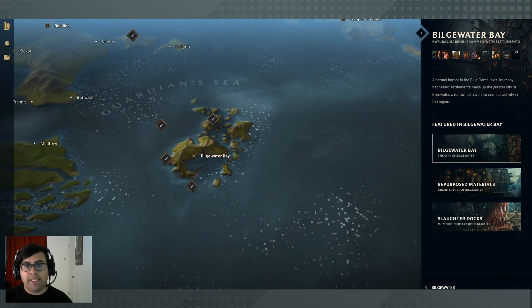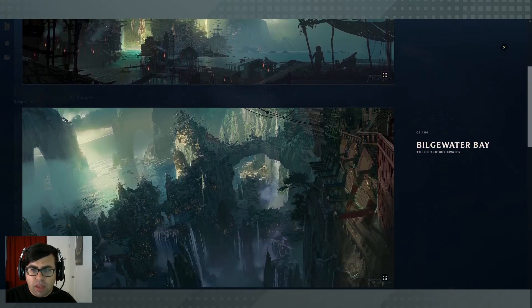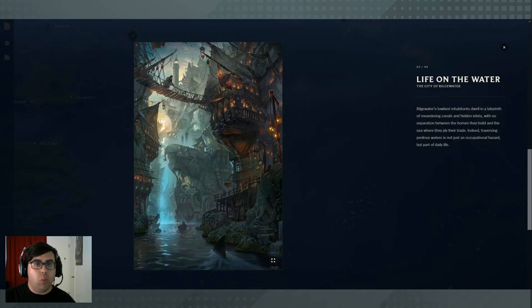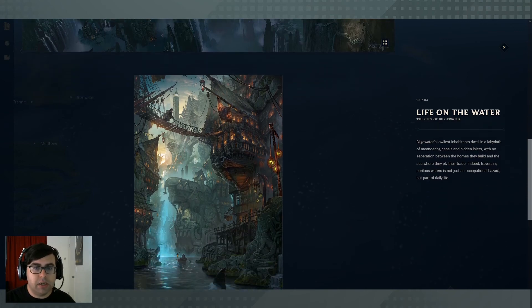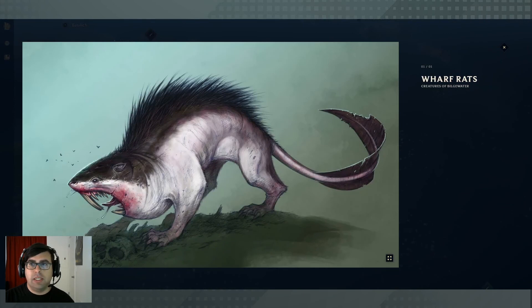Bilgewater itself is built around an amalgamation of Buru culture, but also out of whatever resources were available — there's not a lot of natural resources on the Serpent Isles. The city is actually built out of old ships and salvaged materials. The lower you are in the city, the worse off you are: the lowest area is called Rat Town, the poorest part. Higher up are the richer manors and mansions. At the bottom, there are dangers: sea monsters, and wharf rats — the adult form is called a Razorfin — terrifying packs that roam the streets attacking people.